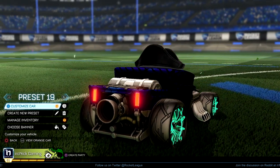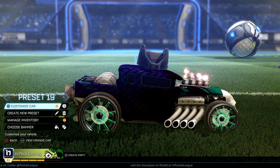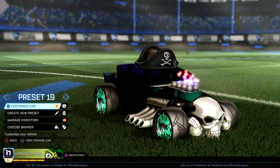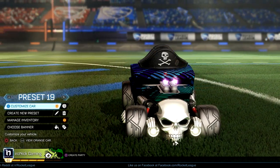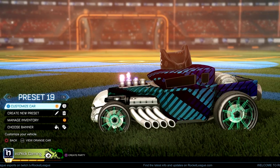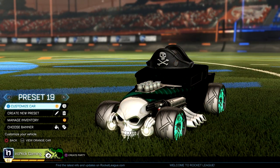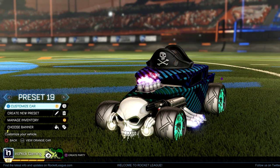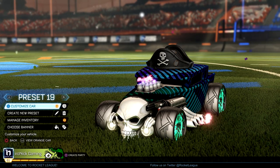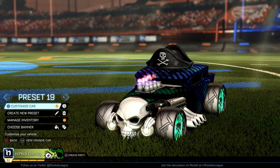I don't know if you watched the last episode on car designs — the pumpkin mobile. I was talking about how when making a car design, I like to find one item and then base the entire design around it. So for the undead pirate car, I decided to start with the Revenant wheels from the new Haunted Hellos crate. They just look so insane, and personally I feel they look way better than the Cauldron wheels.